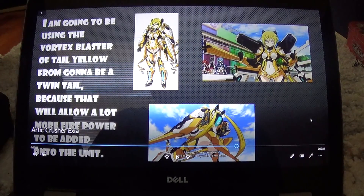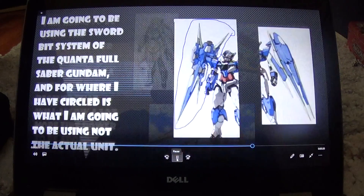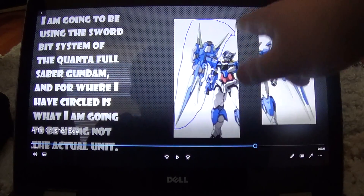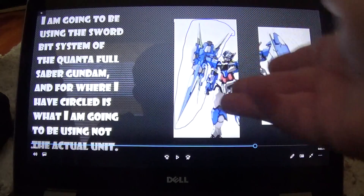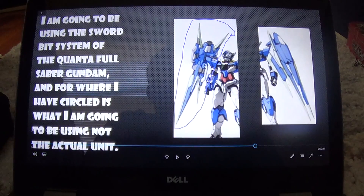I'm also going to be using the vortex blaster from Tail Yellow from Gonna Be the Twin Tail, to add a lot of extra firepower into the armor. I'm also going to be using the quanta sabers — the quanta full sabers — a sword-bit system.